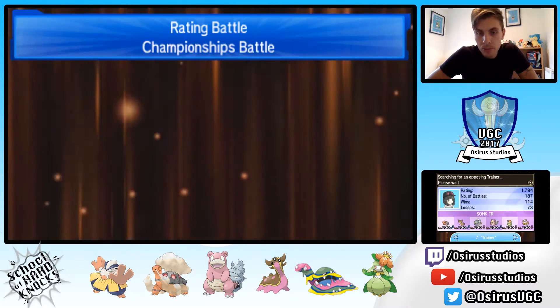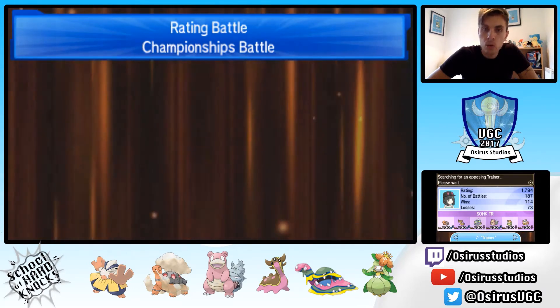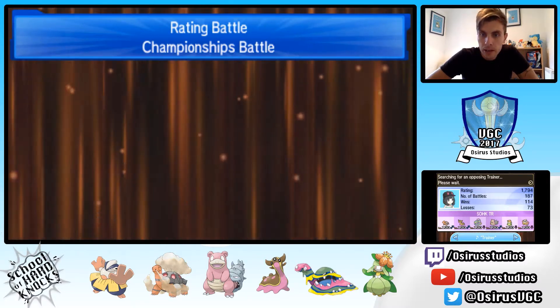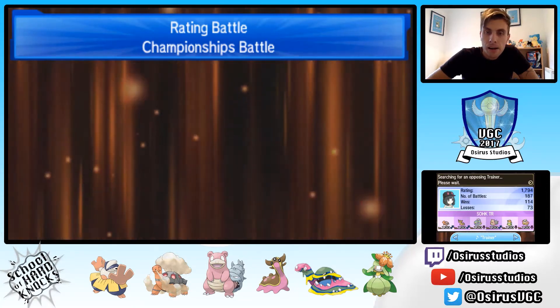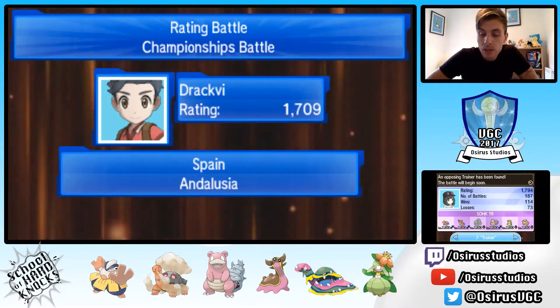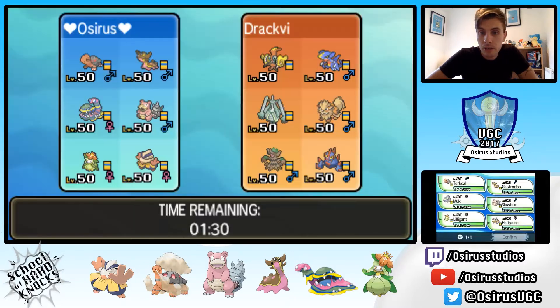Outside of that, we've got the Lilligant-Torkoal combination for faster threats — Lilligant is going to be outspeeding pretty much everything else under the sun. And then we've got Muk for the coverage. We originally had Curse on the Muk but changed it to Shadow Sneak, which gives us a priority attack to take advantage of and get rid of Focus Sashes and things like that.